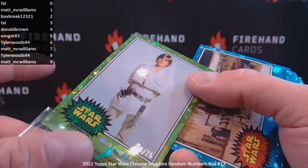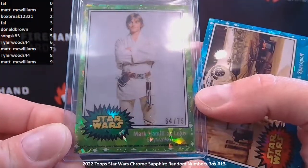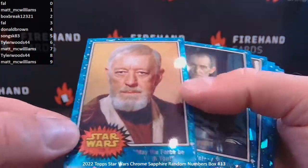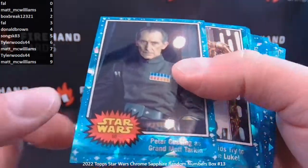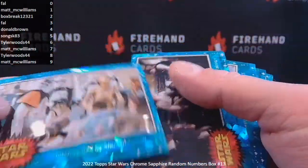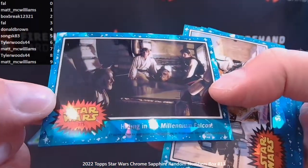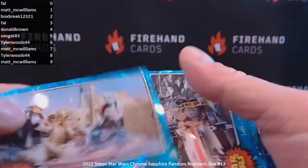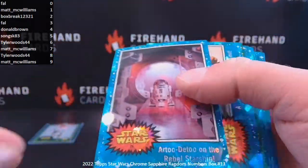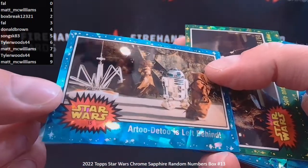That's card 57 in the set. Our Heroes at the Spaceport, number 100. May the Force Be With You, 129. Peter Cushing as Grand Moff Tarkin, that is 60. The Droids Try to Rescue Luke, 87. Interrogated by Stormtroopers, 94. Hiding the Millennium Falcon, 115. Stopped by Stormtroopers, 29. Rebels Prepare the Big Flight, 102. R2-D2 on the Rebel Starship, 76. R2-D2 Is Left Behind — poor guy — 15.